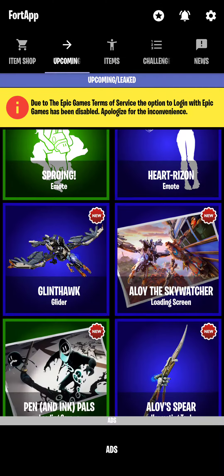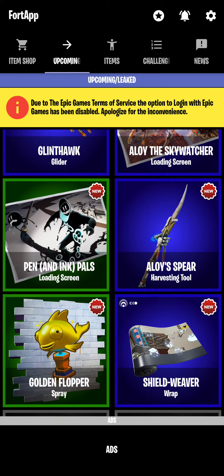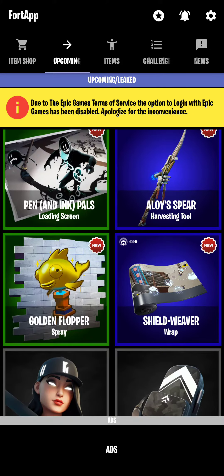Heart Risen — I'm gonna get that Heart Risen if I can. Glantar, Alloy the Skywatcher, Alloy Spear, Pen and Ink Piles, Shield Weaver, and Golden Spray.